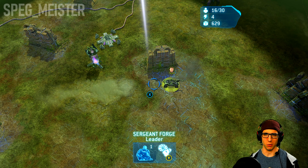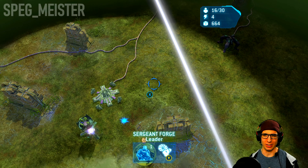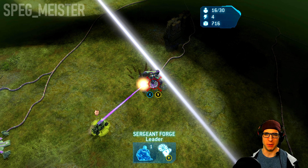As you're working with Forge, just keep a good eye on the Scarab's searchlight beam to avoid its path.